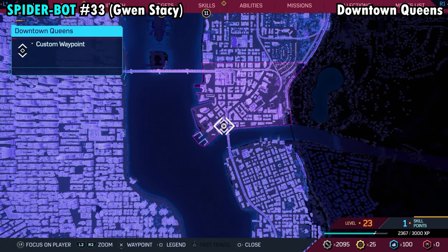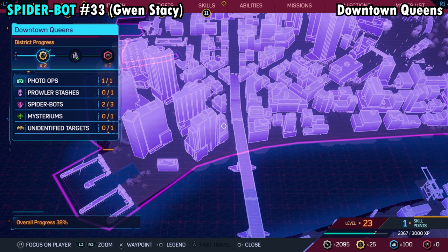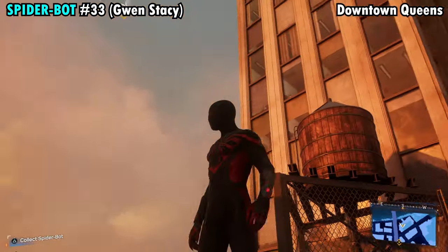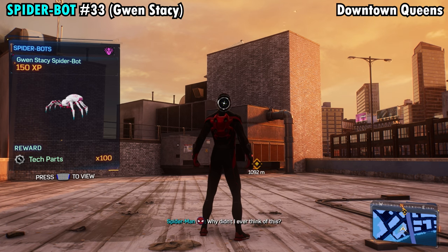Number 33 is going to be found on the far southwestern side of downtown Queens on this big building. We're actually going to be on the smaller part on the northeastern side of this building. If you turn around you'll see the larger section, and over here on the smaller section you're going to find the spider hanging onto the wall. Go ahead and grab him and get Spider-Bot number 33.